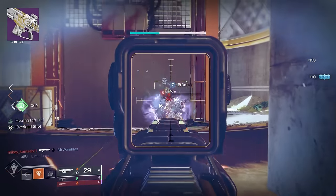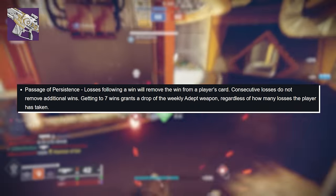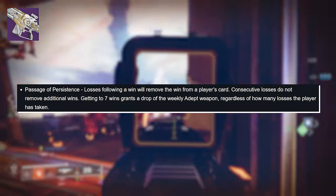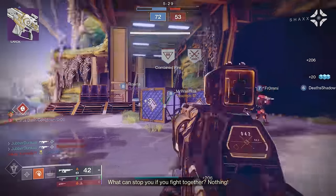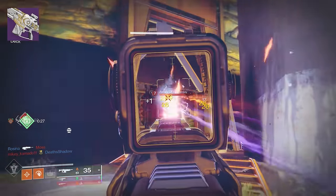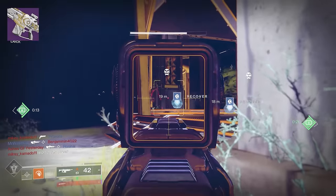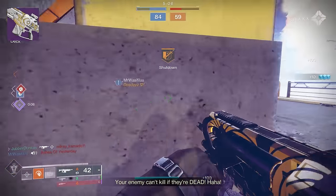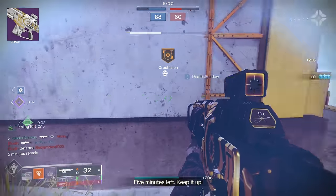For players that don't want to play Trials, Passage of Persistence is in the game and it's really nice. You pick it up, play games, and if you get to seven wins you get an adept weapon. If you lose a game, it just erases one of your wins. The only downside is if you start with a loss, it will flaw your card and you won't get an adept weapon — and if you get error coded throughout the card, that will also flaw it. But in terms of guaranteeing an adept weapon, Passage of Persistence is really nice for folks that don't want to stress about reaching the Lighthouse.